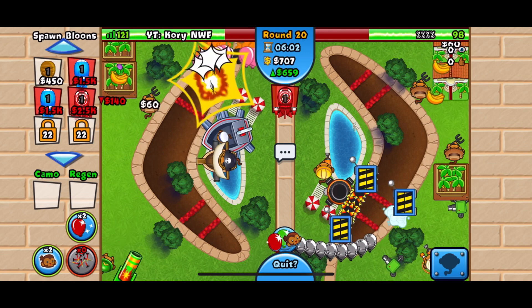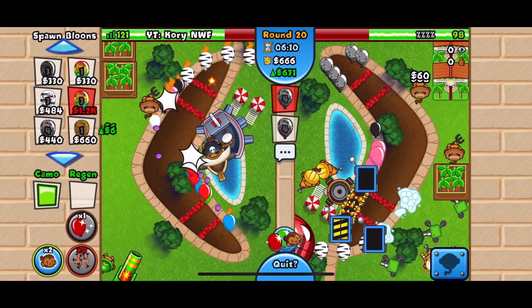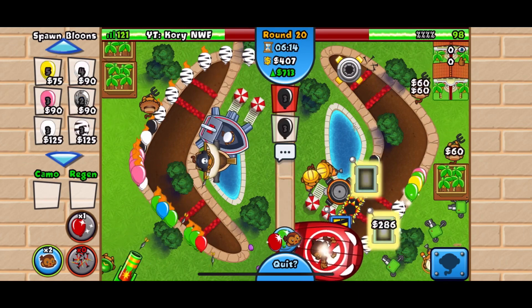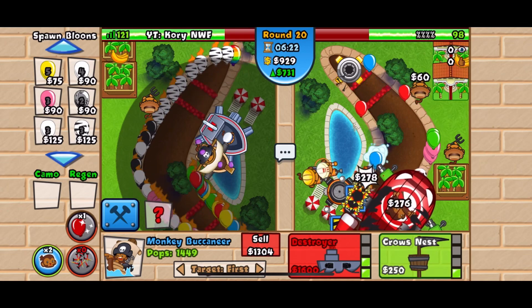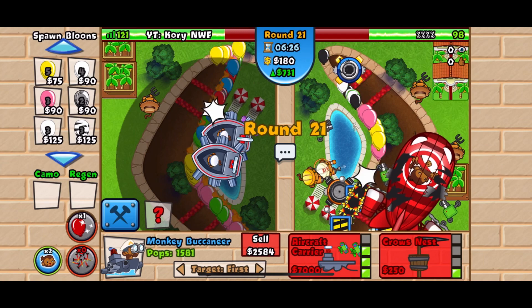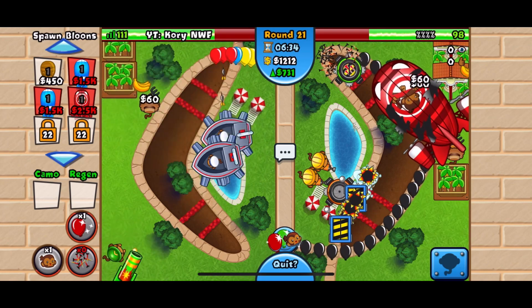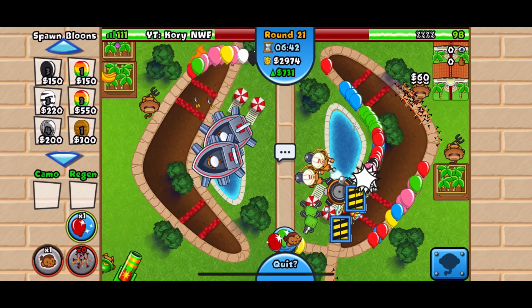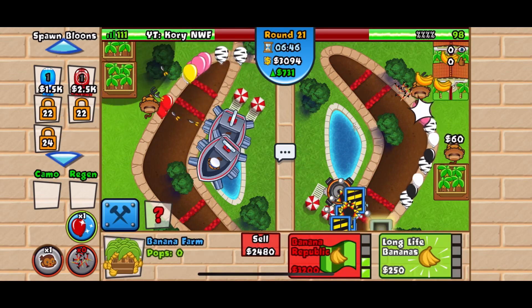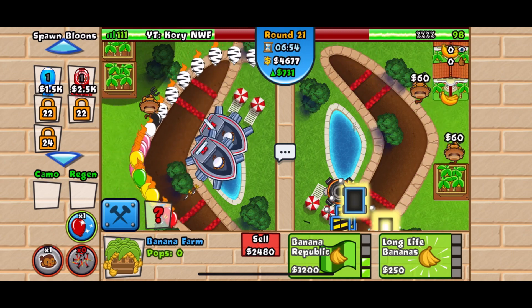Looks like the balloon traps eat it up — well done. I don't know what we can do here; I feel like we have to be aggressive. Let's balloon boost and send some camos through — he's going to have to use his spike factory abilities. We have to be careful on our side; we definitely need a destroyer. Oh geez — look at that spike factory, look at how that was demolished. I thought there was a chance — apparently not today.